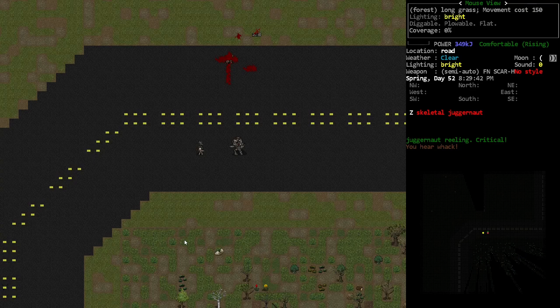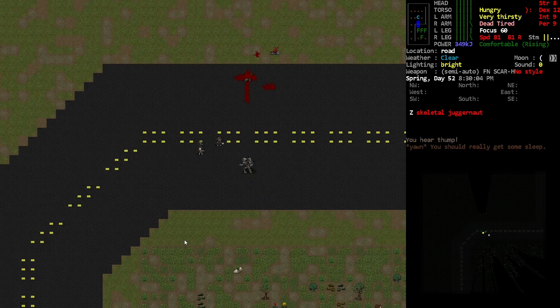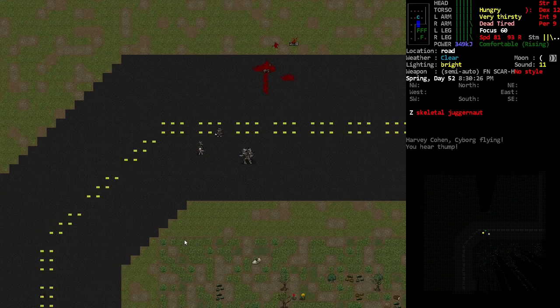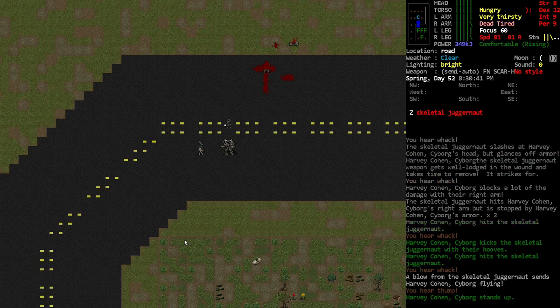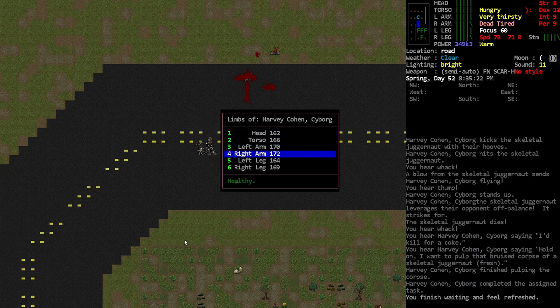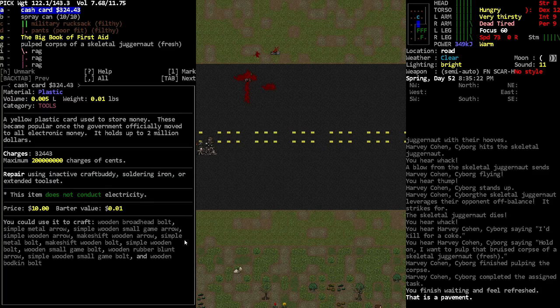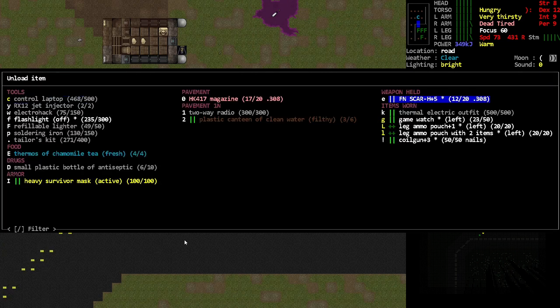Hey, so I know this is a sudden jump — sorry about the heartbeat — but I wanted to go back and craft in a place with a little less action going on. We were having some issues with getting attacked and our log getting full of stuff. I want to show you Harvey against the skeletal juggernaut — he's doing pretty well. The juggernaut doesn't seem accurate enough to hit him very often, and Harvey's lost less than 10% of his health in a 1v1 against a skeletal juggernaut. I think he may also be good against hulks.